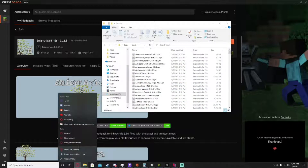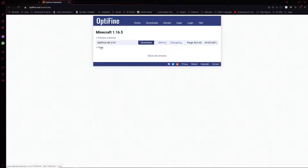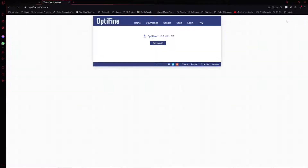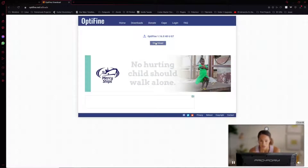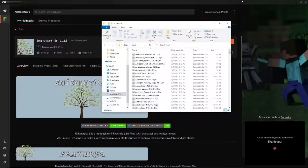In here, open a new tab and search for OptiFine. Go to optifine.net/downloads and download the correct version. Warning: don't press the download button in the middle of the page — that's fake, it's a scam trying to get you to download something else. The real download button is up in the top corner. Click Skip, then click Download, then Save, and minimize out.